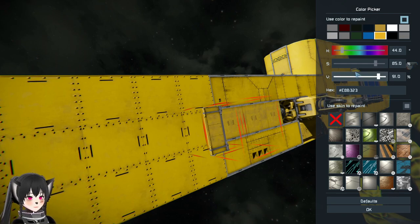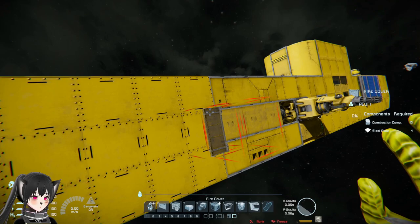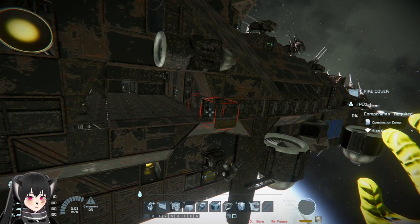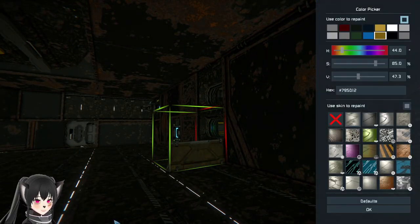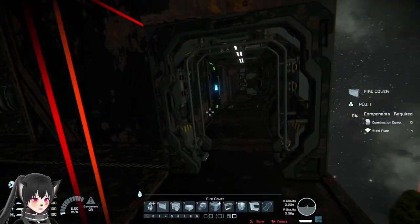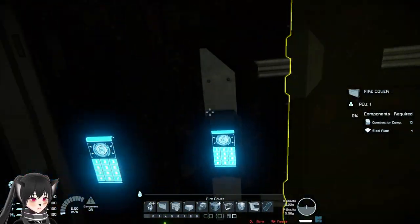For example, if I change this to a darker yellow, you can see that the background is getting brighter. Now in ship interiors, the effect is kind of like inverted.